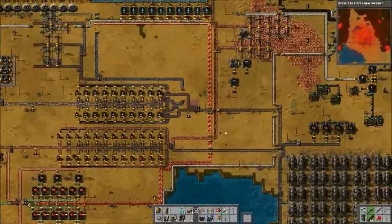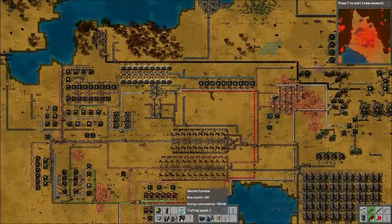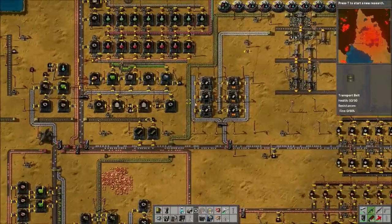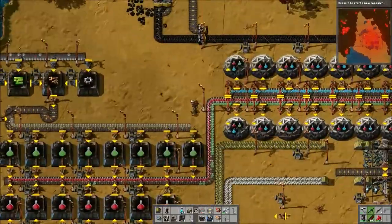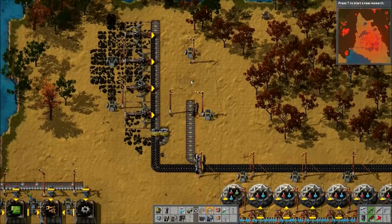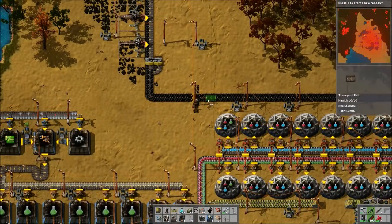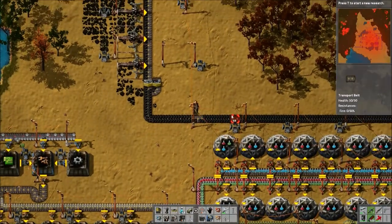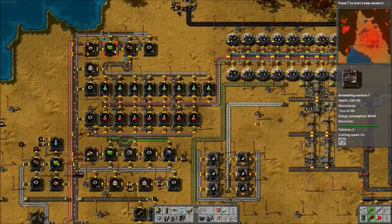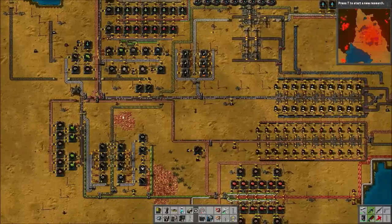We're kind of running low on the only coal patch I can see on the current revealed map, so I kind of want to conserve that. We also need to up our iron production, because green science has actually stopped for the longest time because iron was not getting all the way down to this inserter factory. It is now, but we're really not getting that much, and we're running out of fuel on these.